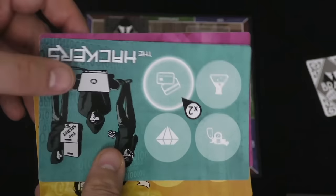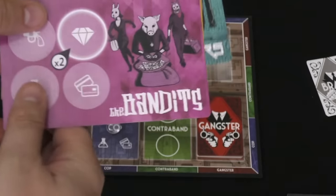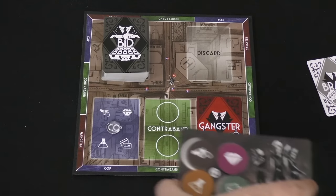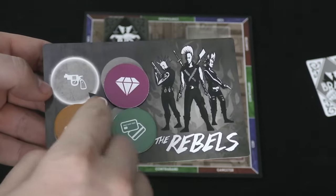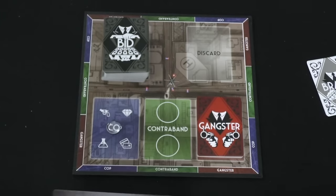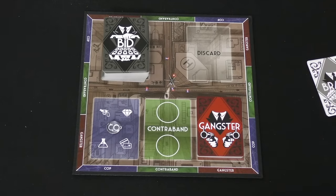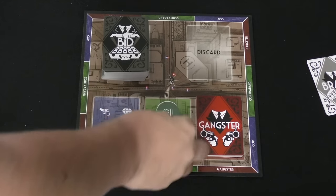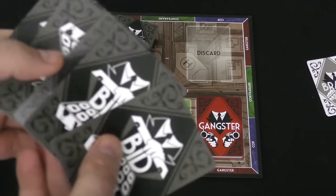Each player is going to take a gang — it can be the hackers, the cartel, the bandits, or the rebels. Players get one of four different kinds of contraband, and one of those kinds is going to be worth double for their gang. So guns are worth double for the rebels, while jewels are worth double for the bandits. You start with one of each, and the rest of the contraband goes into a bag. Each round, you draw two contraband and place them face up.